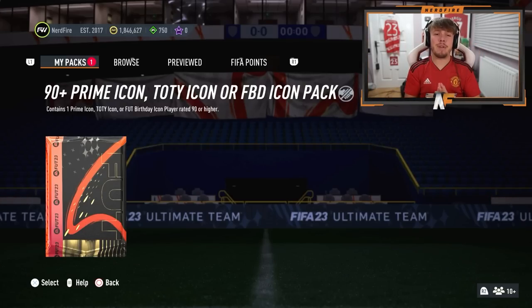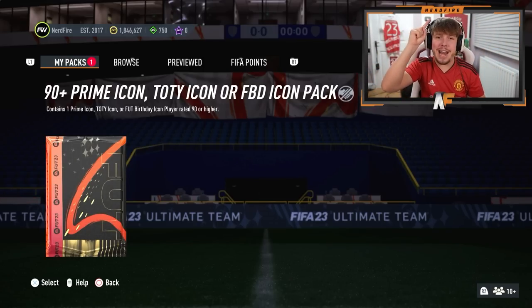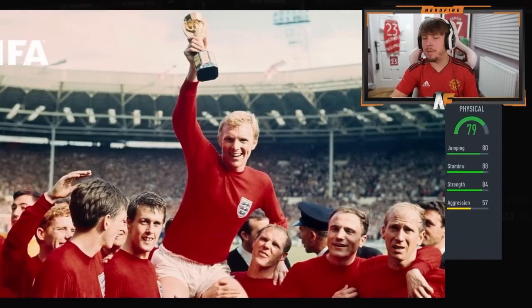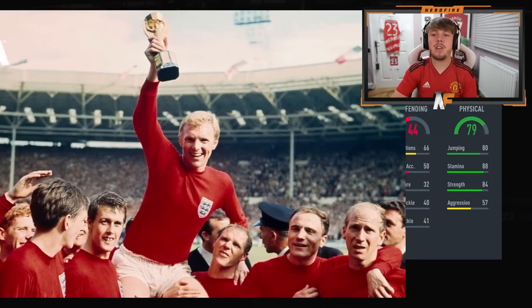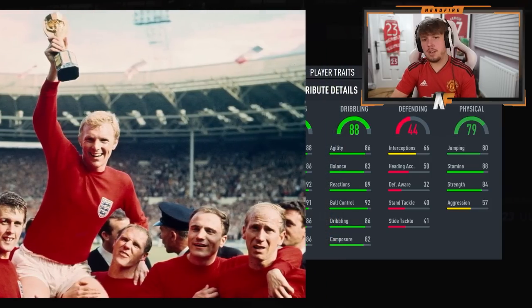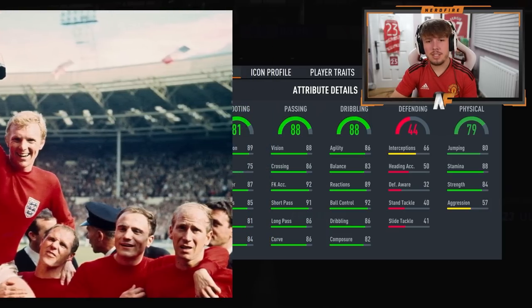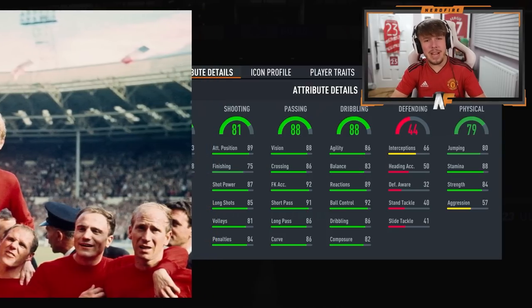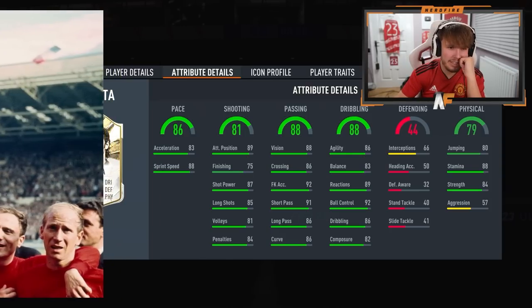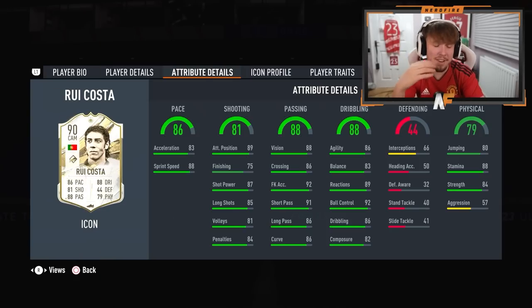It's time now for my icon pack. We're going to stat reveal it because I just get scared — I don't want to be done over again like EA usually do. Let's see the first stat and see what icon we're about to get. 79 physical, 88 stamina. Next up the defending stats — it's definitely not a defender. 44 defending. Next, 88 dribbling — not the best, not the worst. 88 passing. Shooting: 81. This can't be good. Pace: 86. This is terrible. And the icon is Rui Costa. I can't believe it. Last week I got Rijkaard and now I get Rui Costa — I need to stop doing icon packs.